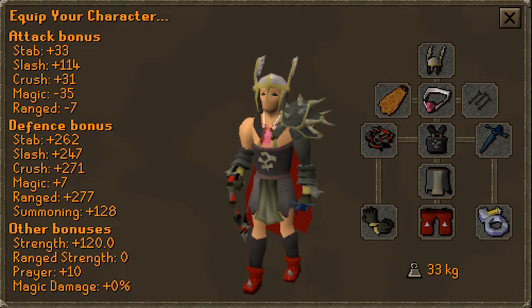There is no need to bring a shield, as you will be using melee protection prayer the entire time. This is why I have a rune defender for those pretty good attack bonuses. As far as the rest of your gear goes, just focus on getting a nice strength bonus.